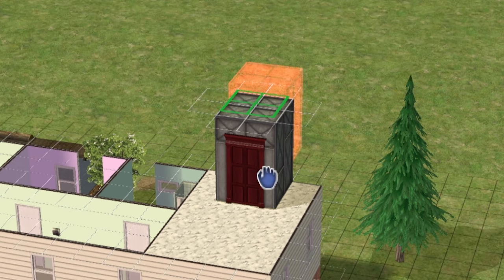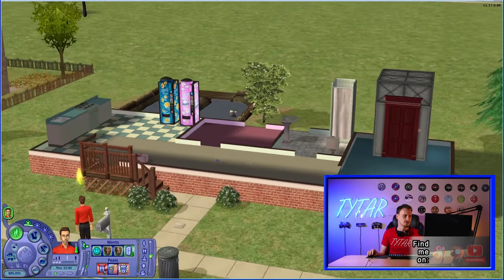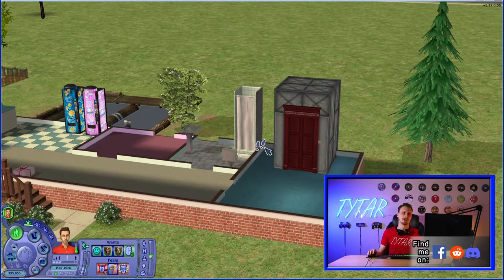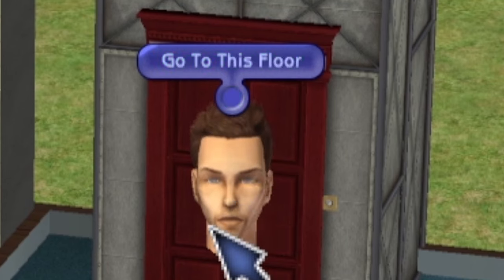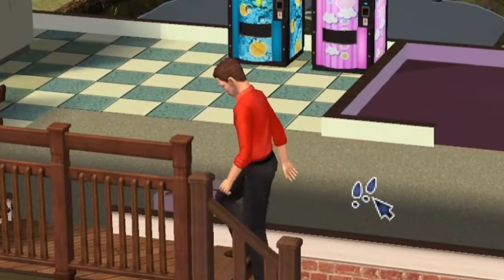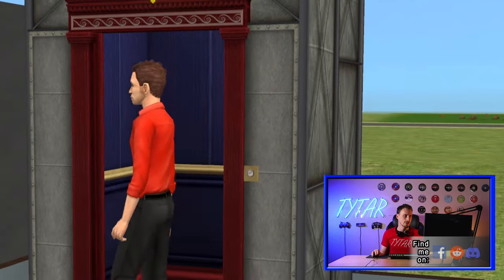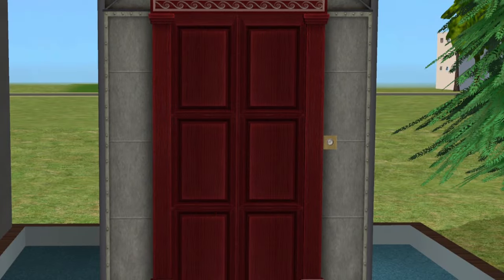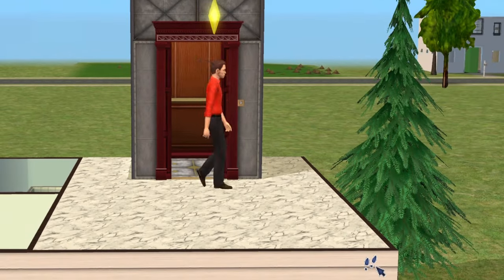You could theoretically do this for up to three stories of a house. I don't think it's the most intuitive design, because the only option it gives is 'go to this floor.' I would imagine if I was on the first floor, I would want to click 'go to second floor' — but it only gives you the option to go to this floor. So you have to go upstairs and then click 'go to this floor' for it to work. Let's watch him in action and see how the inside looks. Oh, how nice — he even pushes the button inside to go to the top floor. And look at that, we're up there.